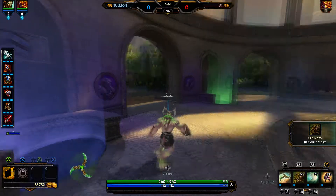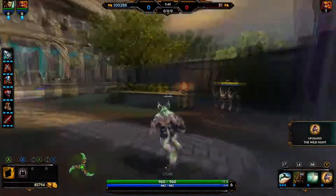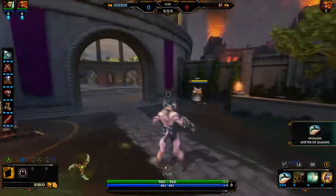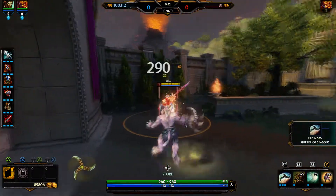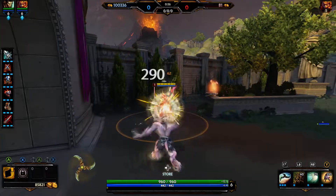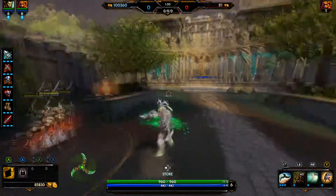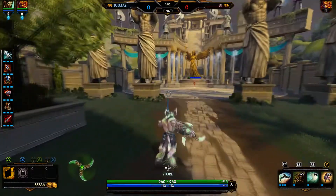Obviously the right trigger is how I do my basic attacks — I found that to be super natural. The left trigger is my first ability, the left bumper is my second ability, the right bumper is my third ability, and Y is my ultimate.